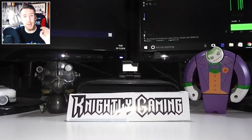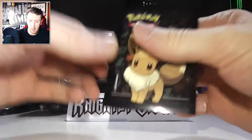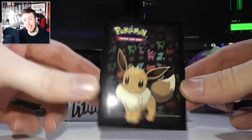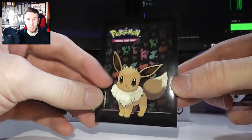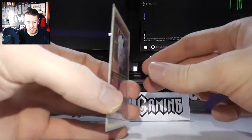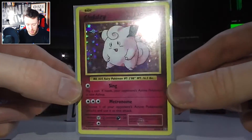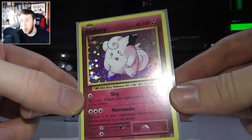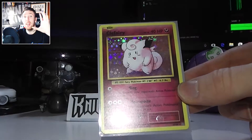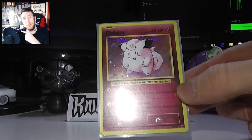Giveaway time — I always do a giveaway in a Pokemon video. I'm going to give away a card in this beautiful Eeveelutions sleeve. It is a Holo from the new XY Evolutions — the Clefairy Holo card, the base set reprint of Clefairy in Holographic. All you have to do is click the giveaway link in the description, follow the instructions, enter the giveaway, and one person will be picked at random one week from today. Good luck!